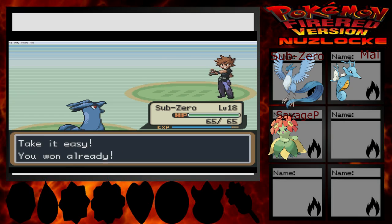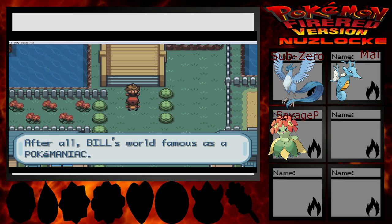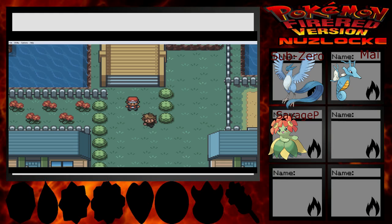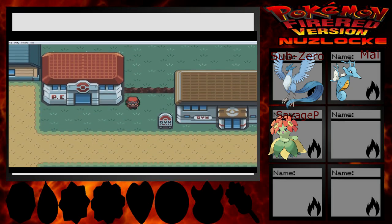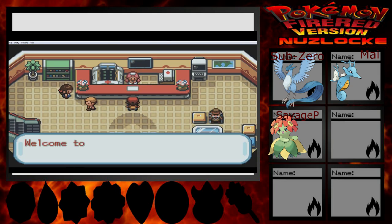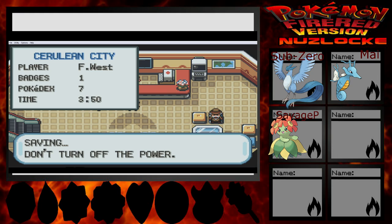I defeated Leon! Take it easy — you won already. Give me all your money! No one died, and now it's just one of many battles we gotta do today. Splendid! I can give you at least ten battles before I can go get Flash, which I'm definitely gonna grab if I can. So I gotta get these two encounters and hope they can evolve kind of quickly. As we fight the Nugget Bridge people!